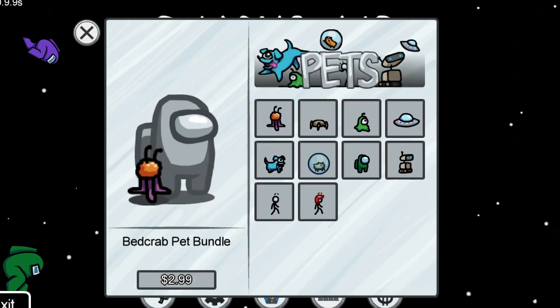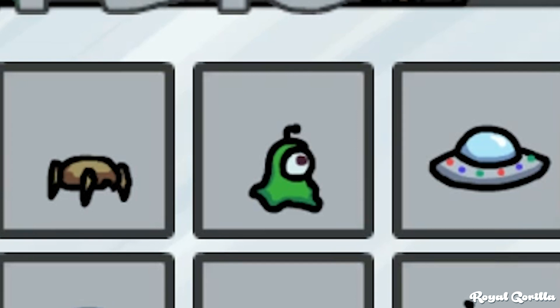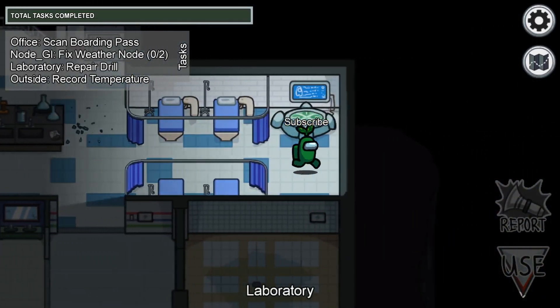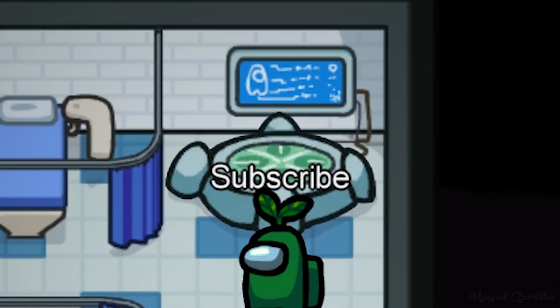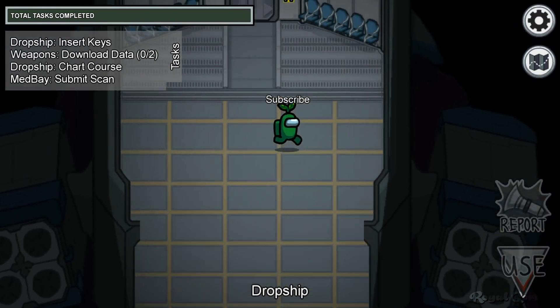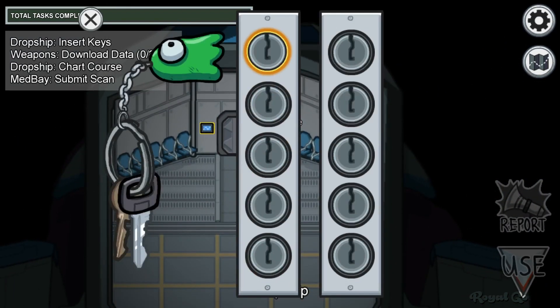As we've seen, it's a hat, but it's also available as a pet. In the medbay of Polus and the Skeld, it appears on the scanner's display. One final appearance comes on the dropship on Polus, where it appears as a key ring.